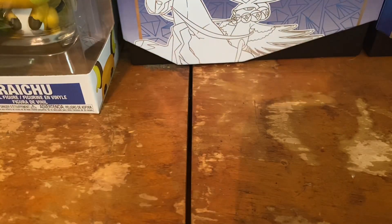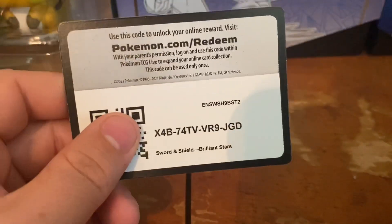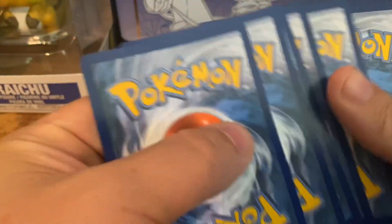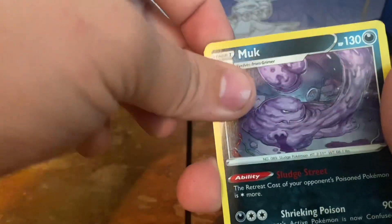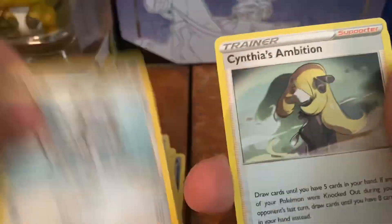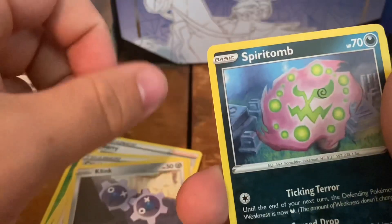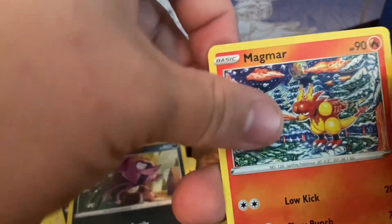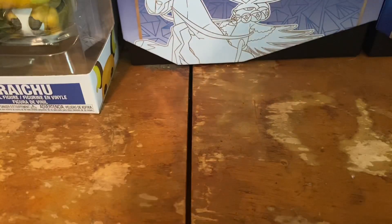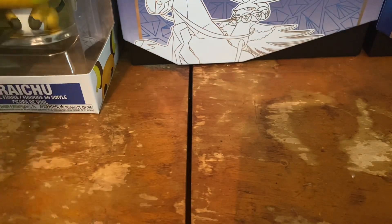Starting the Whimsicott pack — hoping to pull at least a V Star, a character rare, or a trainer art gallery card. Fire energy, I did the pat trick wrong. We got a rare Muk. Leaf energy, unlisted leaf berry, Clang, Cynthia's Ambition, Clank, Spirit Tomb, Impidimp, Magmar, and an Empoleon for the reverse. No shame in opening Pokemon cards.